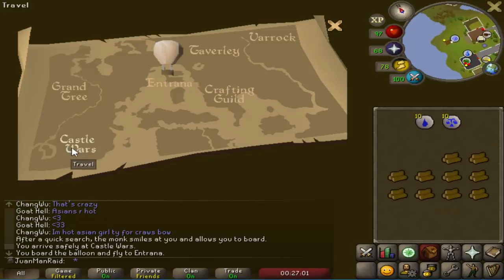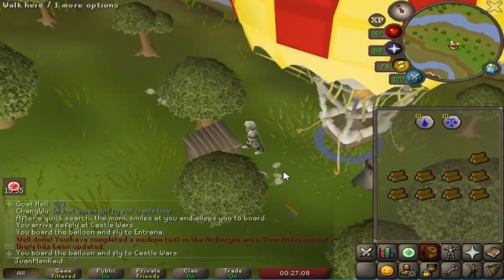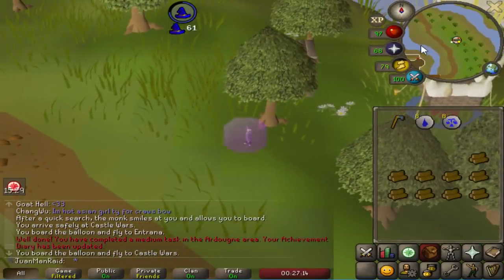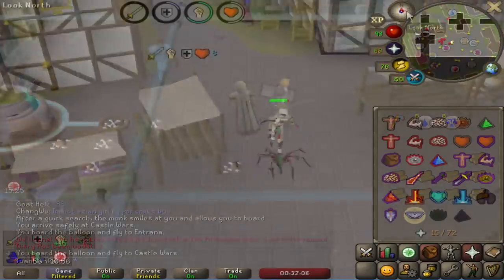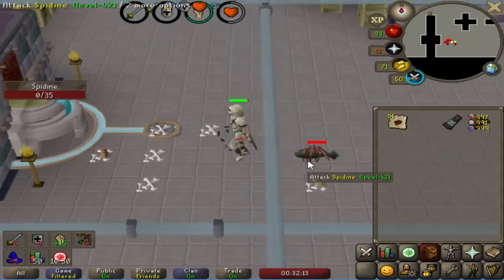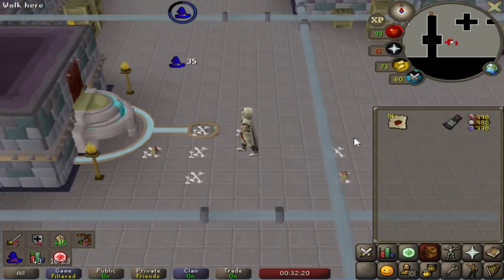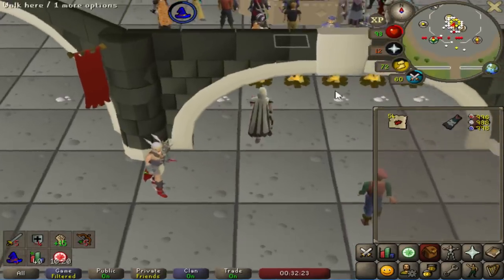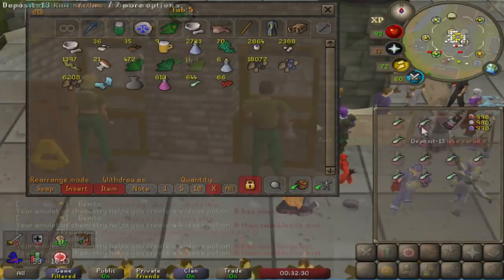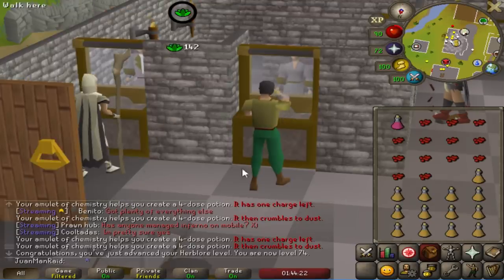I can use the basket to go to Castle Wars. Medium tasks done — I think that's everything. Awesome. Now I can get noted Red Spider Eggs. I got 50 of them — the average net is probably around 40 since I have to sacrifice about 13, but 40 a trip is so nice. 74 Herblore! Four more levels to go for that 78.